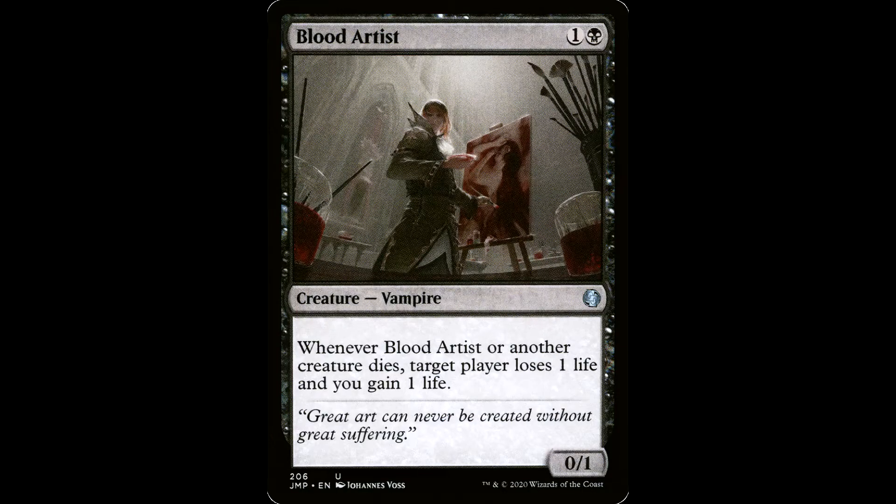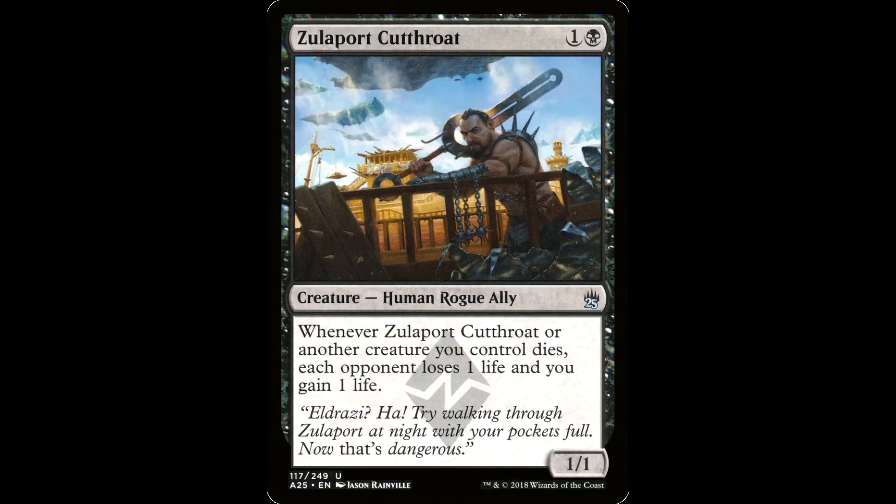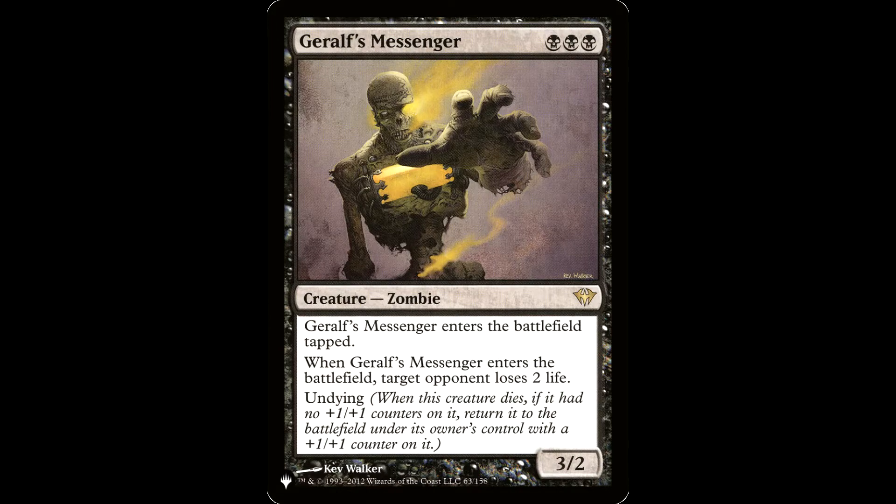Blood Artist is also getting a nice reprint in the new Double Masters. Zulaport Cutthroat is one and a black for a creature — a Human Rogue Ally, 1/1. Whenever Zulaport Cutthroat or another creature you control dies, each opponent loses one life and you gain one life. All your aristocrats have similar tech — you want creatures dying and entering the battlefield.